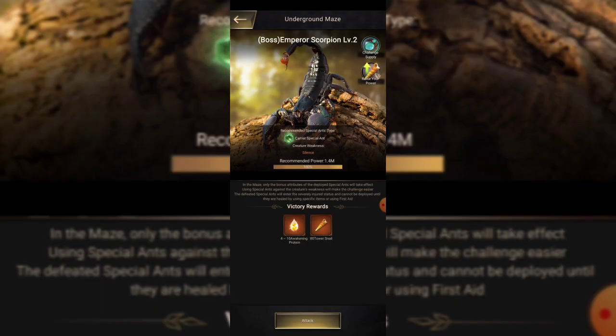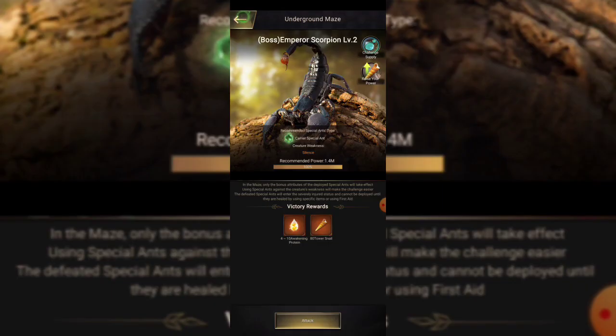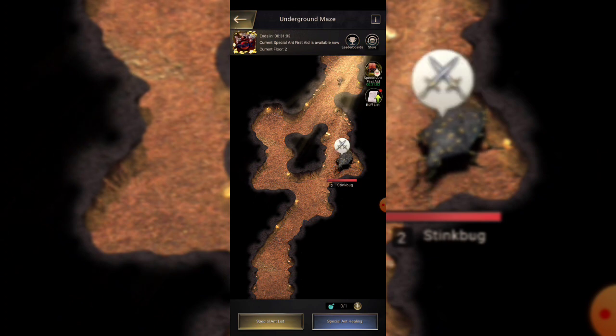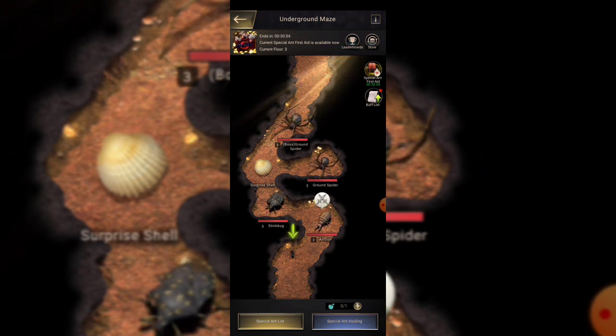Every time you click on one of these, it shows a recommended power — that's your typical march power — and whether you're able to go through without losing hearts does have a factor. You want to look at that when you go through to do the underground maze. On top of that, you're going to see that each one has a weakness to a set skill. Especially when you get into the later rounds, you want to look at that. For instance, you could use something like ReapMaster — which has a silent skill — to be able to take that out.